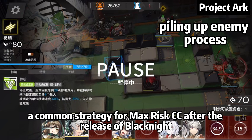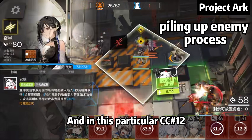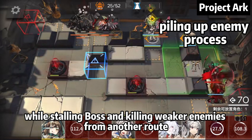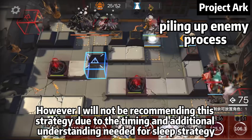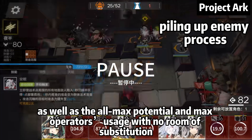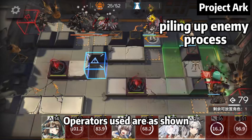Overall, this is the common strategy for Max 3 CC after the release of Black Knight. In this particular CC12, Project Arc first piled up sleepable enemies while stalling the boss and killing weaker enemies from another route. However, I will not be recommending this strategy due to the timing and additional understanding needed for sleep strategy, as well as the all-max potential and max operator usage with no room for substitution. The operators used are shown on screen.